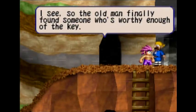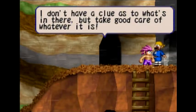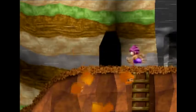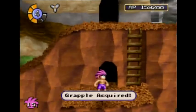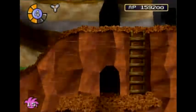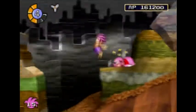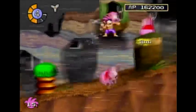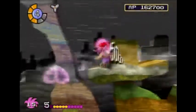So the old man finally found someone who's worthy enough of the key! Well, I guess my job is done then. I don't have a clue as to what's in there, but take good care of whatever it is. A precious treasure chest. I forgot you're actually supposed to come up here first before riding the Phoenix, but that never seems to work for me. We got the grapple — the grapple is a nice weapon, but it doesn't do any damage! You'll see what I mean later.